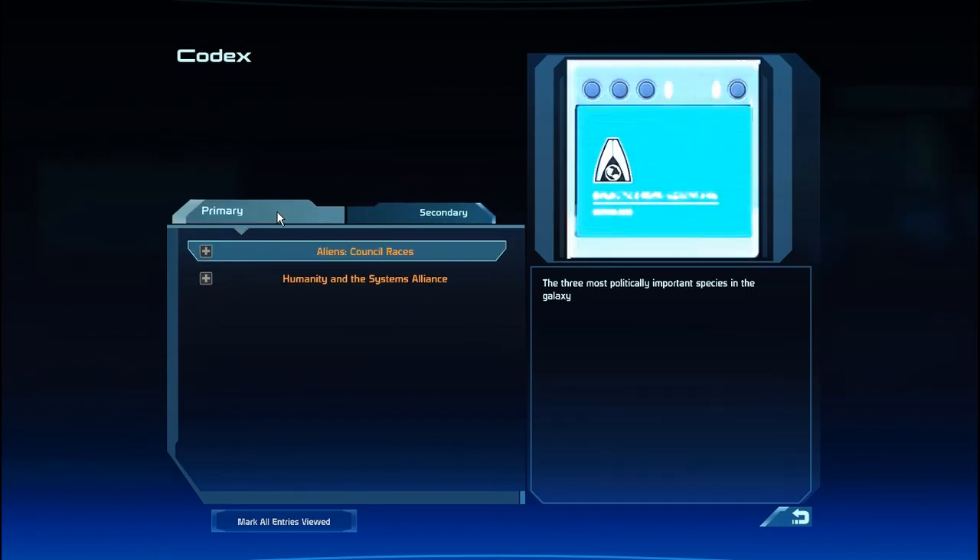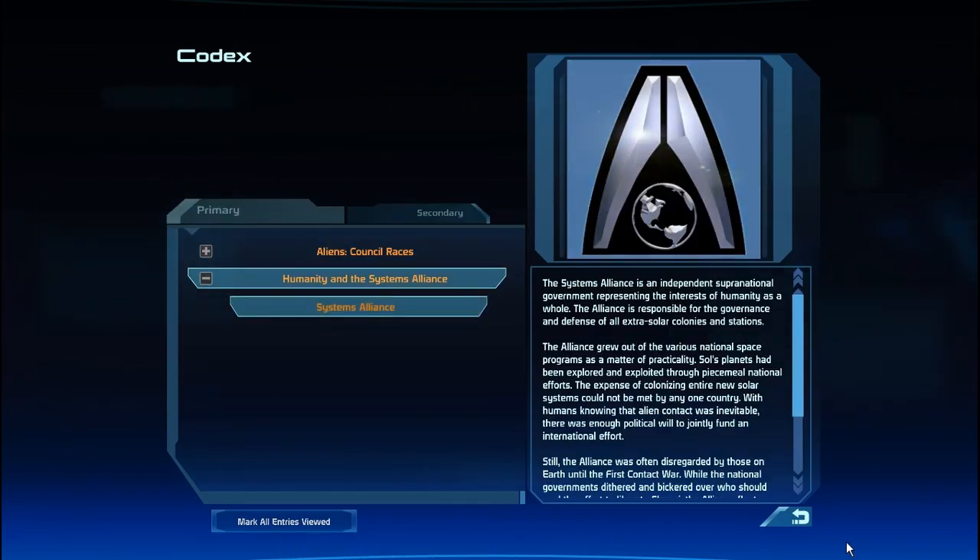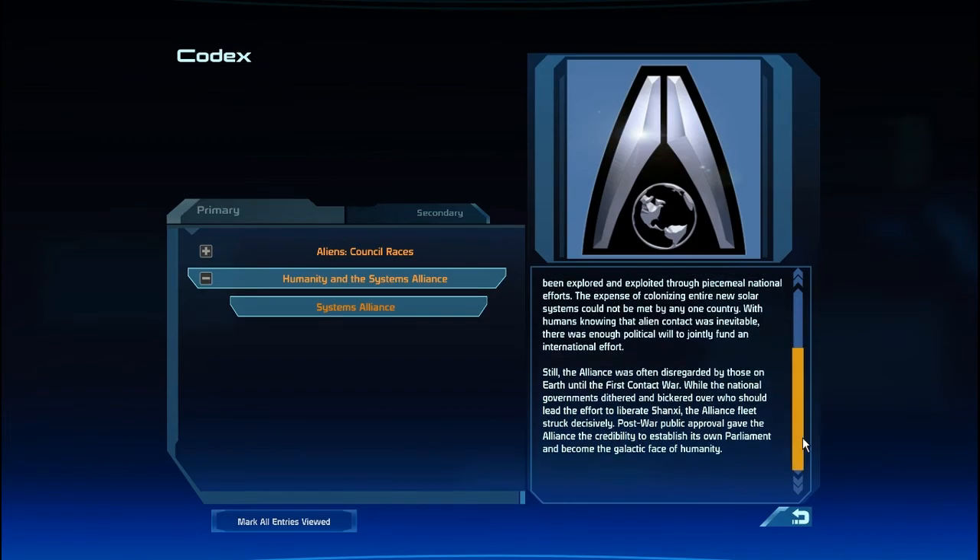So what is the Alliance? Well, let's find out. The Systems Alliance is an independent supranational government representing the interests of humanity as a whole. The Alliance is responsible for the governance and defense of all extrasolar colonies and stations. The Alliance grew out of the various national space programs as a matter of practicality — Sol's planets had been explored and exploited through piecemeal national efforts, and the expense of colonizing entire new solar systems could not be met by any one country. With humans knowing that alien contact was inevitable, there was enough political will to jointly fund an international effort. Still, the Alliance was often disregarded by those on Earth until the First Contact War. While the national governments dithered and bickered over who should lead the effort to liberate Shanxi, the Alliance fleet struck decisively. Post-war public approval gave the Alliance the credibility to establish its own parliament and become the galactic face of humanity.